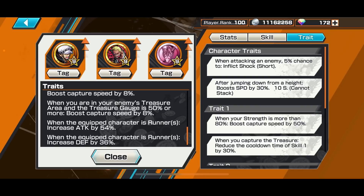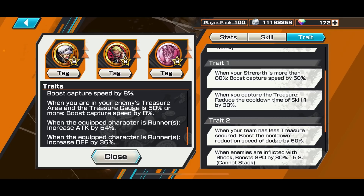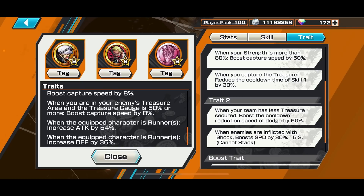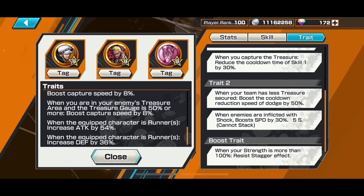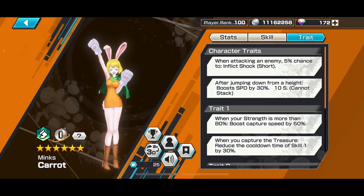Trait-wise: when you are attacking your enemy you have a 5% chance to shock them. Carrot has a full combo set and hits quite a lot, so you'll generally be able to shock them even on normal attacks. When you jump off from a height you get a 30% speed buff, which gives you an advantage on a lot of stages. When you have 80% HP or above you capture faster with 50% capture speed. Capturing a treasure resets skill 1 cooldown, and if your team has fewer treasures your dodge refreshes quicker. If you manage to shock somebody you also get a speed buff, so most of the time after using your skill you'll be shocking people and running around like a rabbit — which you should be doing.